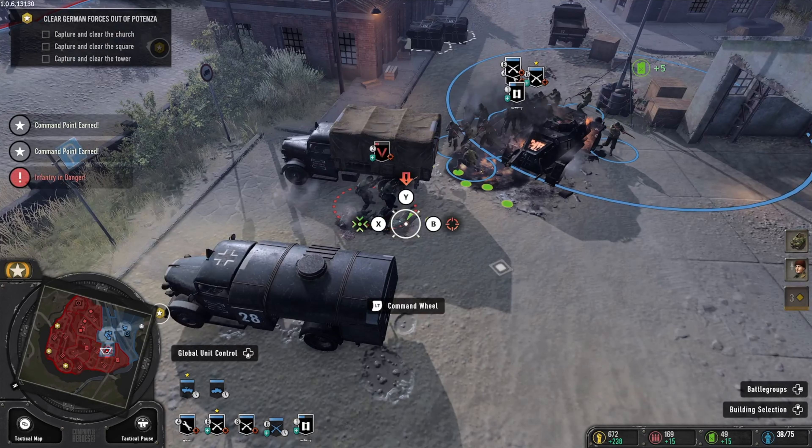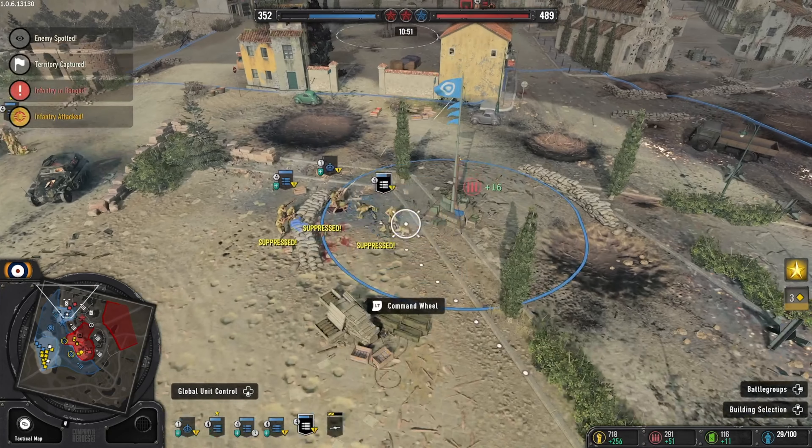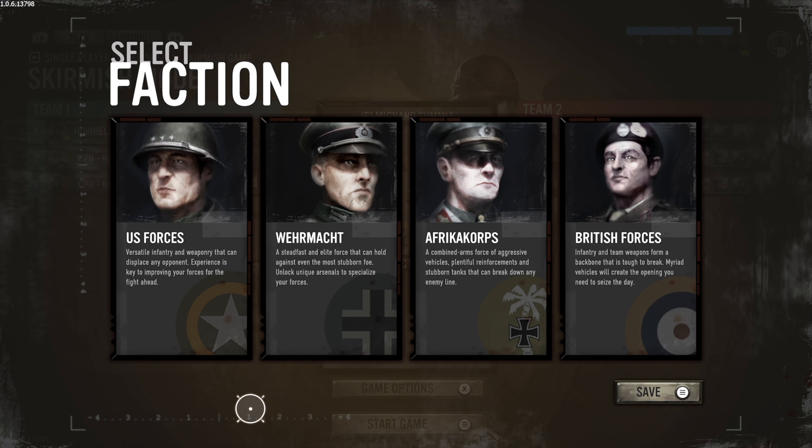For those unfamiliar with Company of Heroes, it is a franchise set in World War 2. This time around, the game is based on the North African and Italian theaters of war. You can play as the Allies, consisting of the British or the United States, or the Axis, consisting of the Wehrmacht or the Afrika Korps.